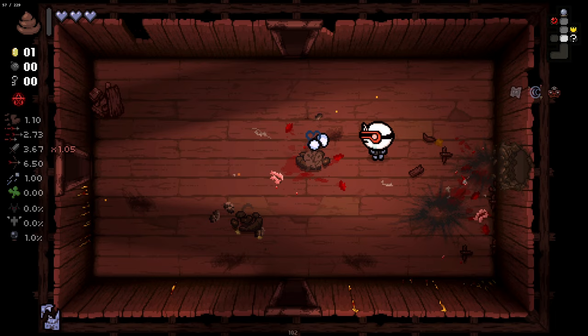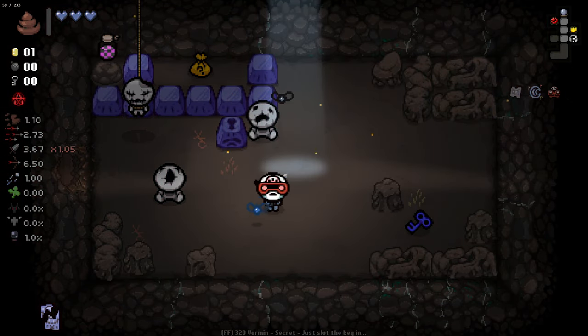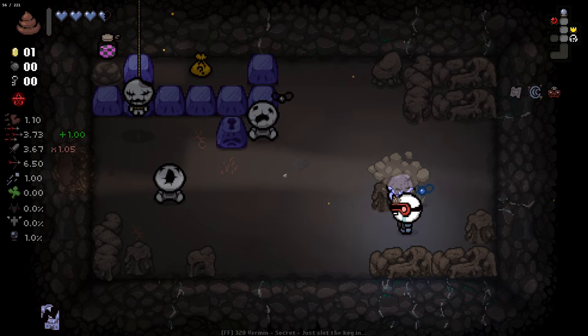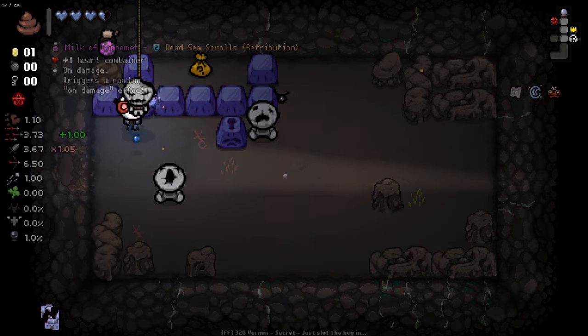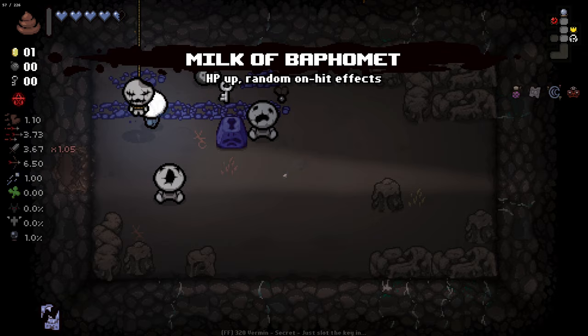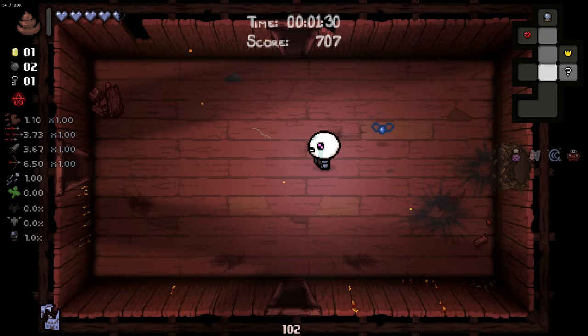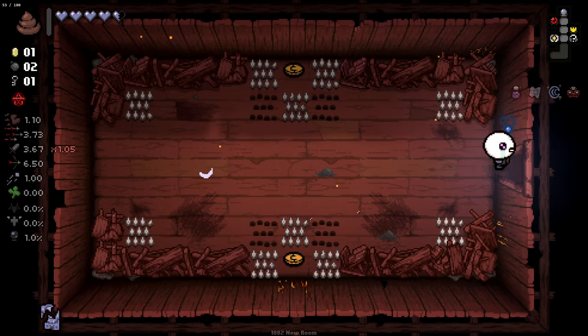There's a secret room here — opened. That's nice. We'll get to see what sort of layout improvements we get to start with. We've got the Milk of Baphomet. We get a fire rate increase and I know this is a cheeky one — I know how to open this. Milk of Baphomet is pretty decent, an on-hit random chance effect sort of thing. That's not bad.